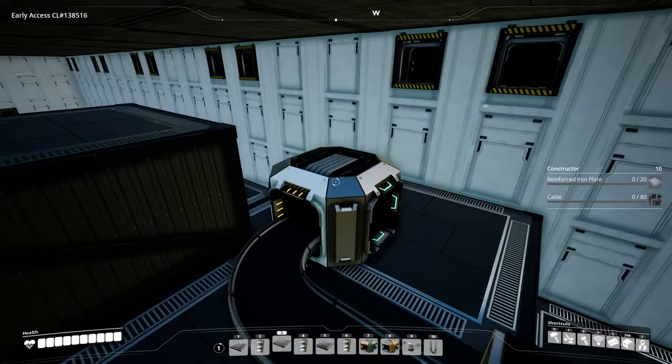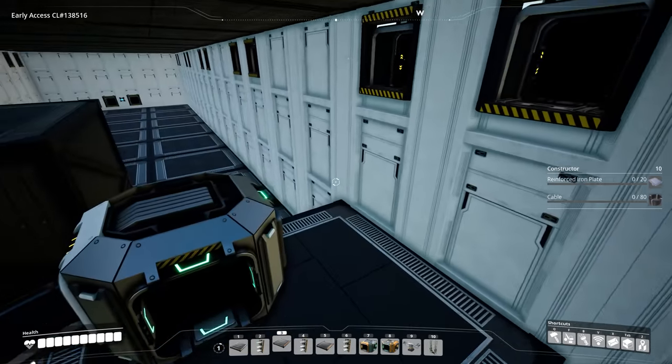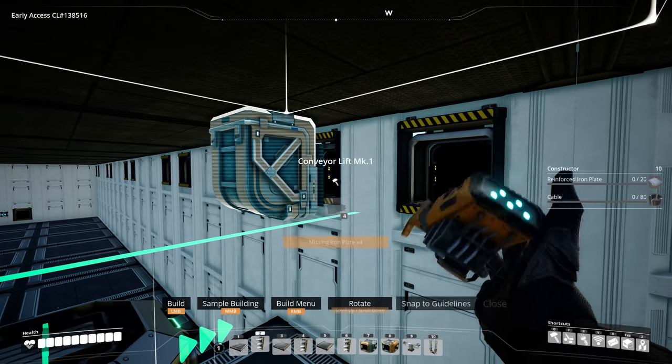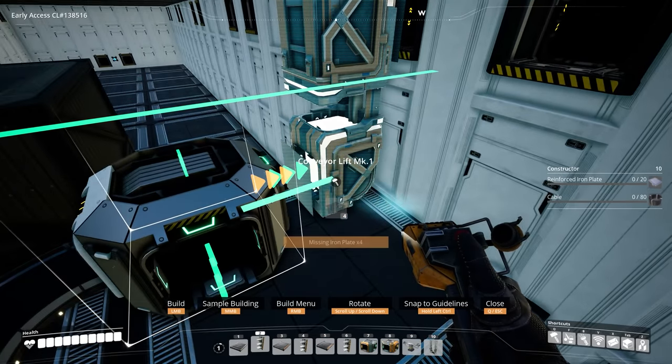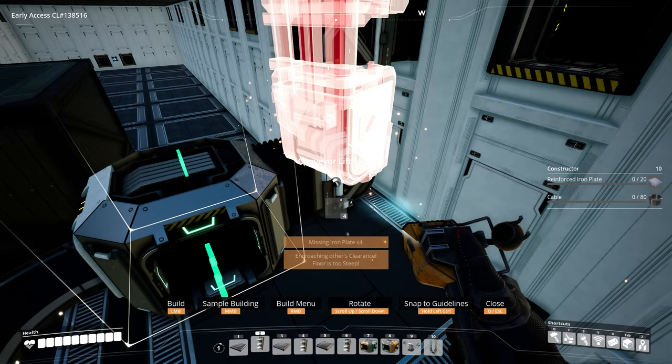This will be splitting up into three of the foundries here. At this lift, take a Mark 1 belt and bring it down — you hear the beep so it snaps directly to the splitter, which is pretty fantastic.